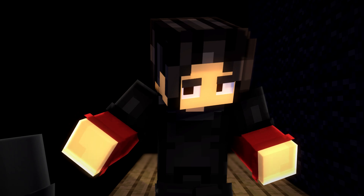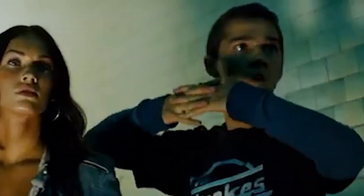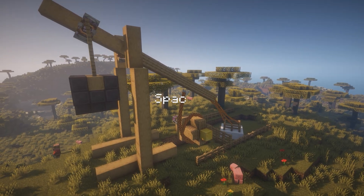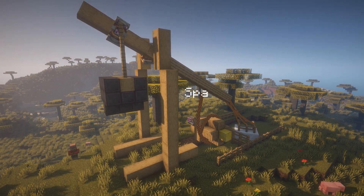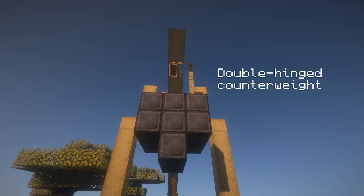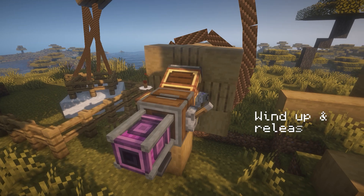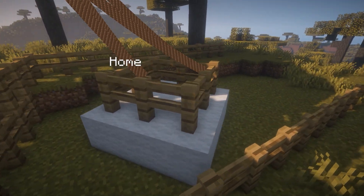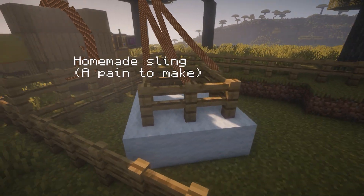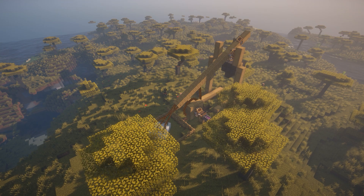After hours upon hours of meticulous trial and error, I give to you the one, the only... trebuchet. With spaced out legs to prevent friction and a netherite double-hinged counterweight to propel the payload forward. Not to mention the wind-up and release system, powered by a physics-based reel which spools the rope together, followed by a sling with ropes tuned just right for the correct launch velocity. Now that's what I'm talking about.